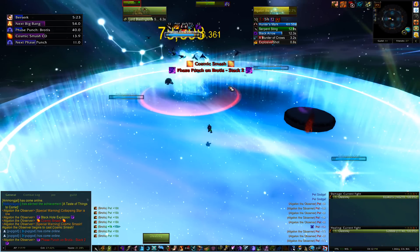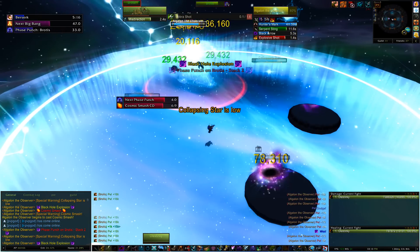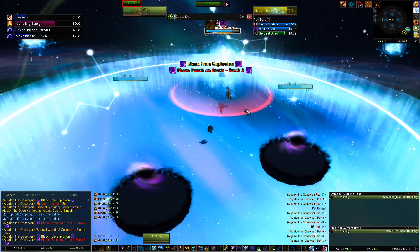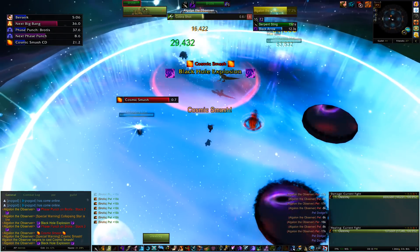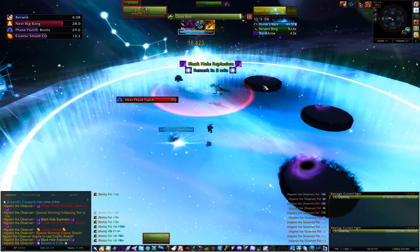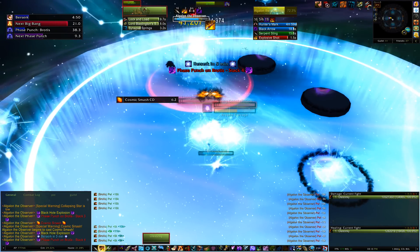What you want to do is kill the collapsing stars on top of each other — so you kill one and then wait for the other ones to drift over to where the previous one blew up. This can take some time. While you're doing that, watch out for Cosmic Smash — it's like a red circle on the ground and sometimes you can't even really see it, so make sure you have DBM enabled for that.